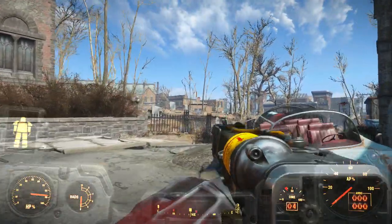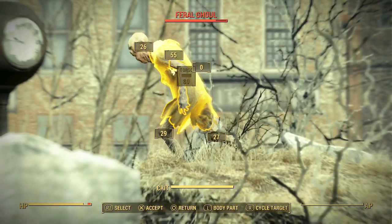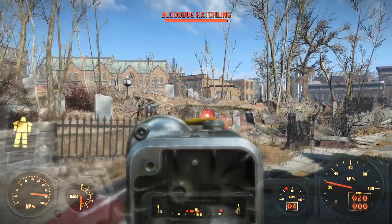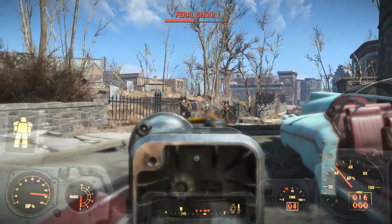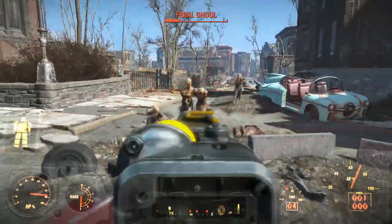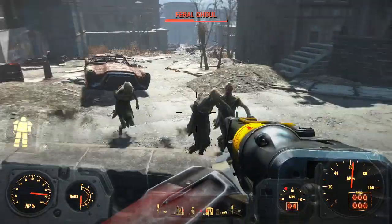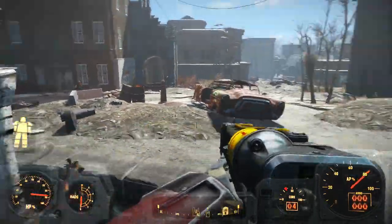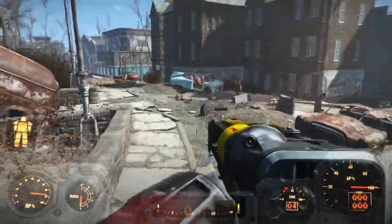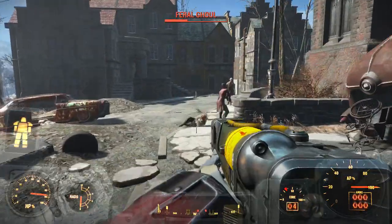In the graveyard there are some ghouls. I don't have enough AP right now, but you can see the accuracy is pretty insane. Let's rapid-fire — I went through ammo super quick but killed quite a few. The great thing about this gun is you can empty the clip in a second and the damage is great, even against tough feral ghouls in this area.